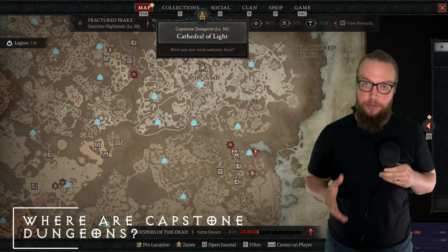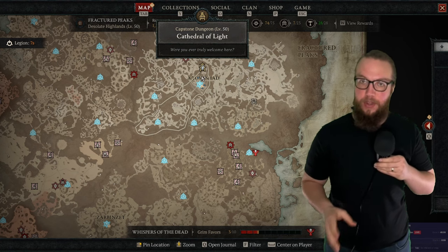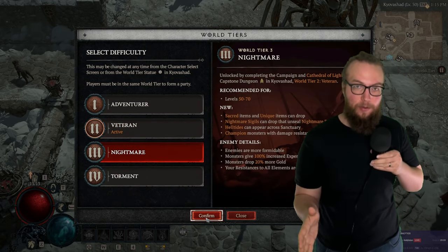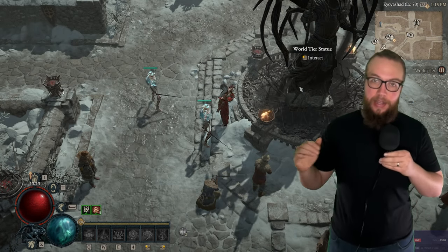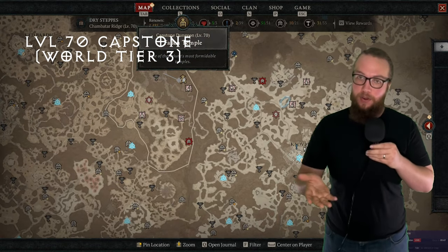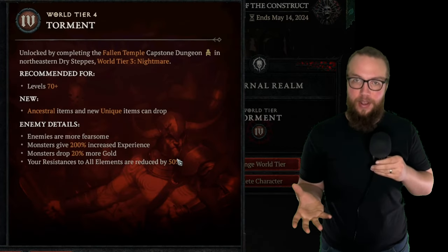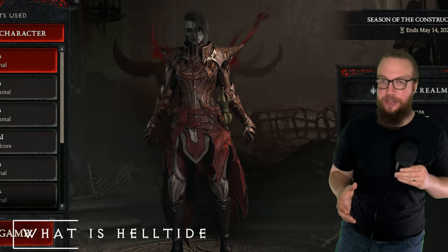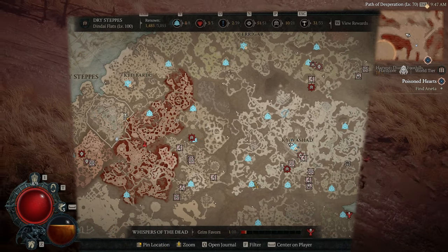Everything covered so far takes you toward level 50 and the Capstone Dungeon. The first level-50 Capstone Dungeon is the Cathedral of Light. Complete it, fight a couple of bosses ending with the pinnacle boss, then return to the statue in Kyovashad to switch to World Tier 3. Congratulations — in World Tier 3, a new system is introduced: Helltide. Helltide is now active all the time, so there's always a Helltide-affected area somewhere on the map.